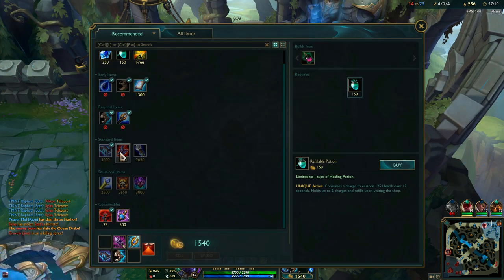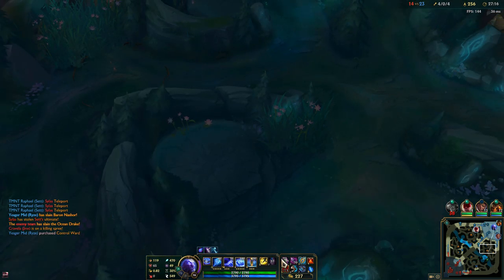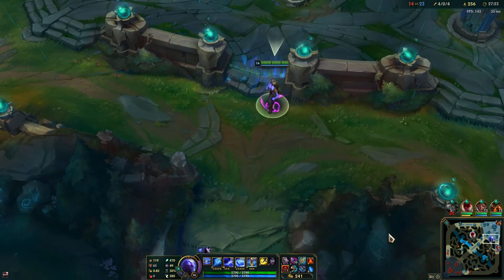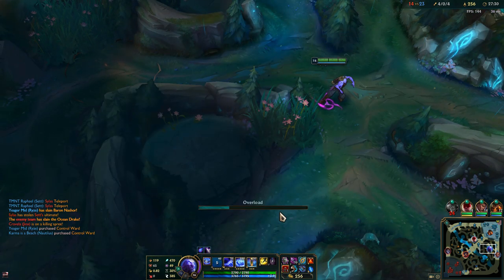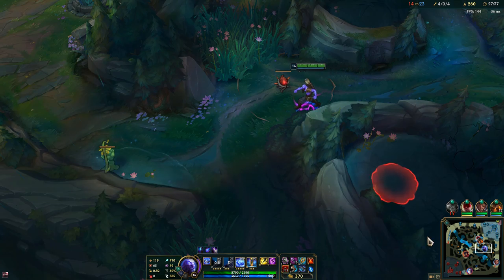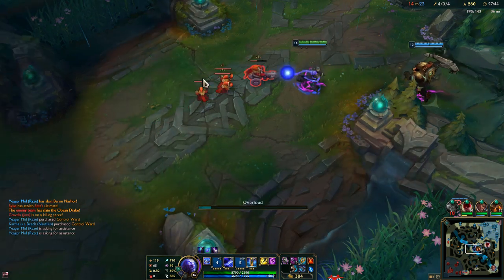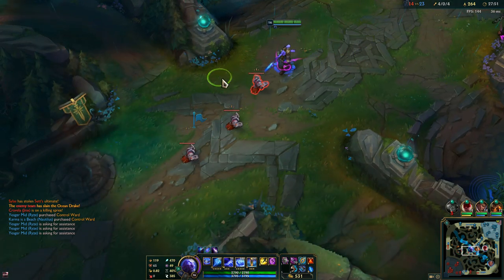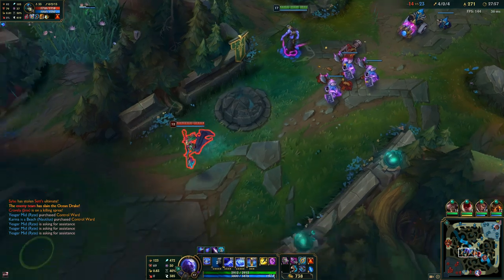Looking at the items — there are no real MR items, so we can go for more damage. Rabadon's Deathcap is the biggest AP boost item you can get, so that's the one we'll be working towards. We want to group with the team because we have the Baron buff. Alternatively I can push another wave in the sideline since I have Teleport up. This is the late game of Ryze.